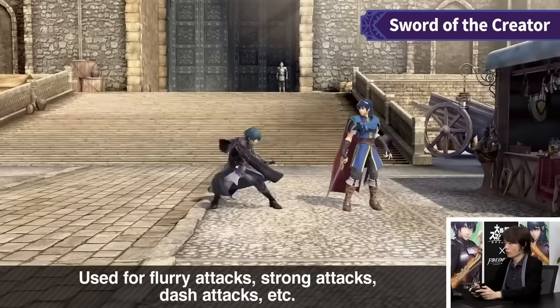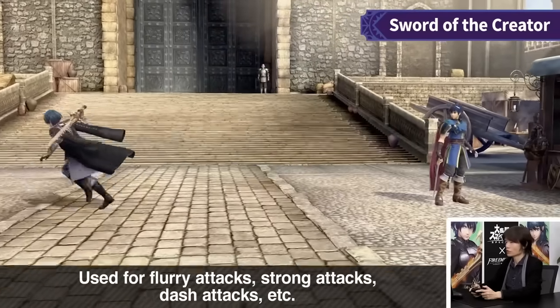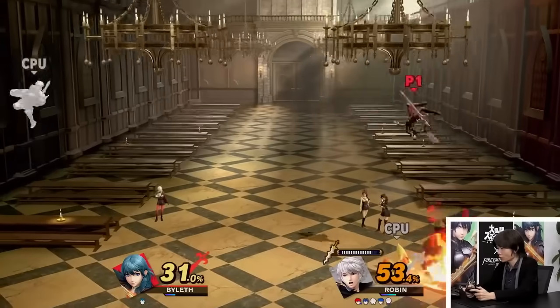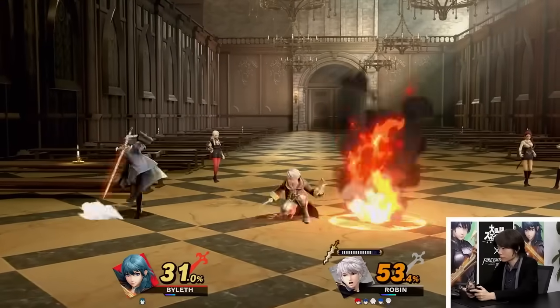I do think dash attack is going to be a very vital move for Byleth, because a lot of the time people are going to try to approach since you have a giant sword — unless your opponent has a really good projectile and Byleth has to approach instead. Dash attack is going to help hit people that are committing towards you. Down tilt seems like a combo move. Forward tilt puts your opponent above and away, so you can poke with forward airs or shoot an arrow to hit their landing. Overall, these tilts are very good — not the strongest thing about this character, but still pretty good.